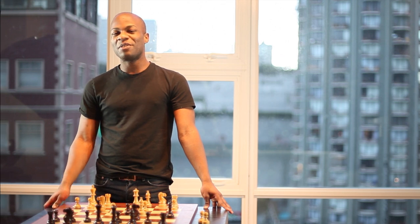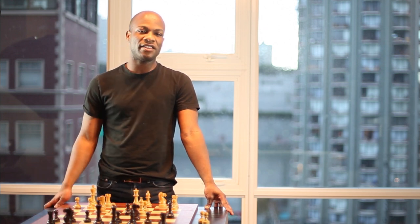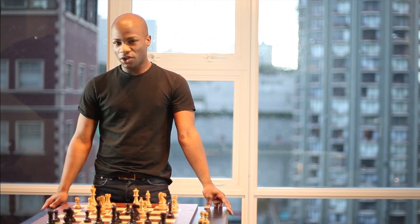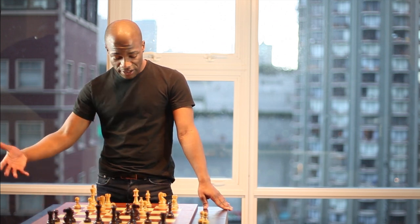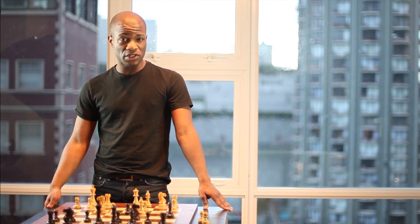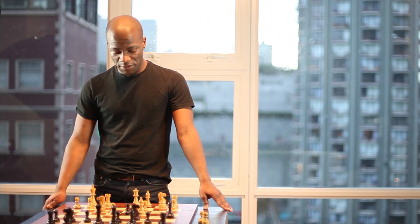I want to be very clear up front that while there are many ways this position can go horribly wrong for black, theory does say that black is okay in the Evans Gambit, and that he even has decent chances of gaining the initiative. So if you play the Evans Gambit, you're taking a little gamble with white. If your opponent is not prepared, you can definitely gain an excellent attacking position. On the other hand, if black is well prepared, white needs to be ready to accept that he'll have to play carefully simply to maintain equal chances.